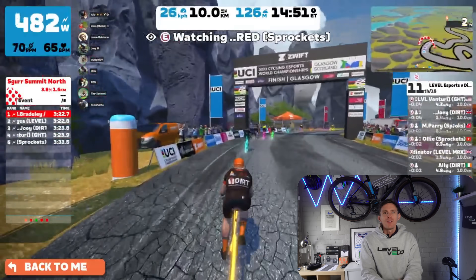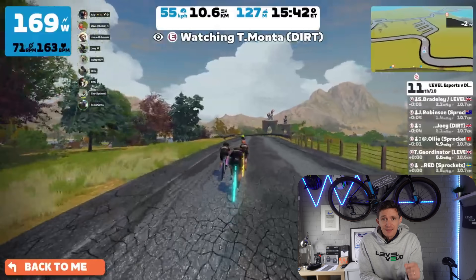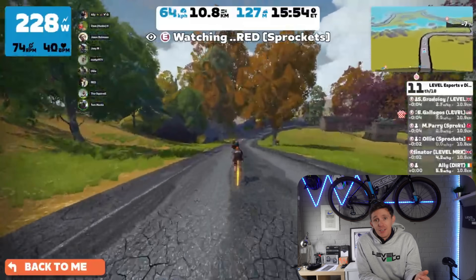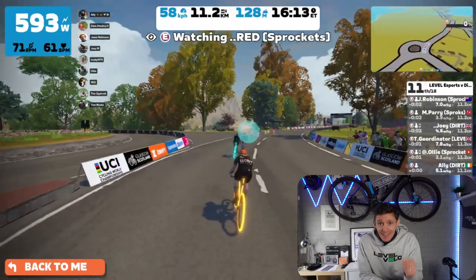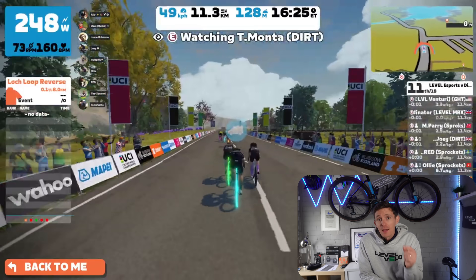Once at the top, you're going to collect that anvil, and I would say you're likely going to want to use that on the descent. Once you're at the bottom of the other side, you're going to turn right and head back under that lap banner again to collect a feather, which is going to be useful on the Castle Corkscrew or the Breakaway Bray Forward.